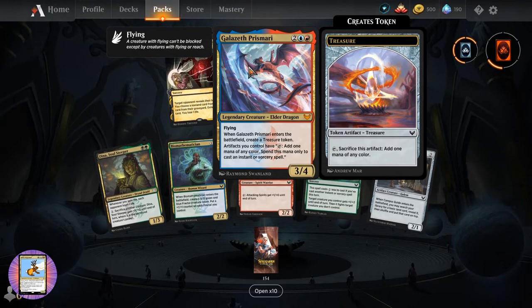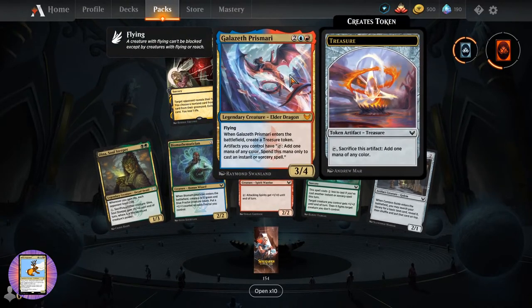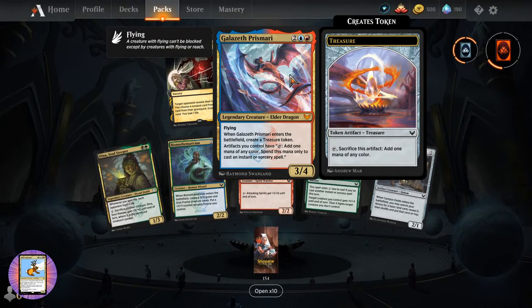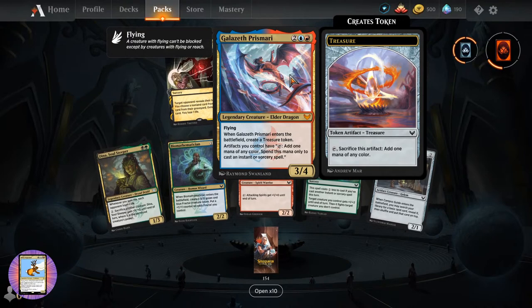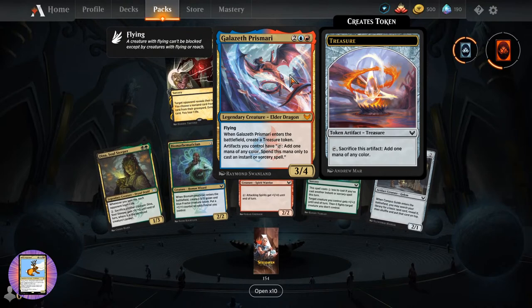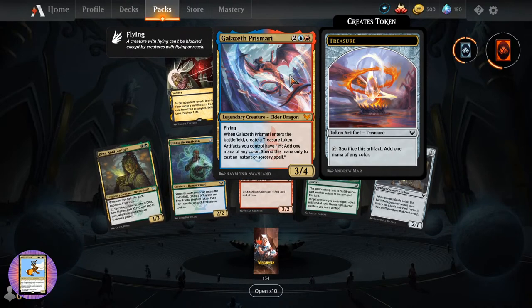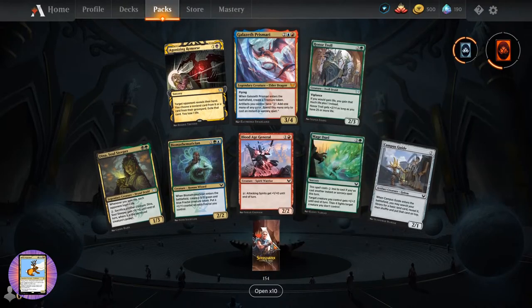Oh yes, a Mythic! So we've got Galazeth Prismari - Legendary Creature, Elder Dragon, three-four for four with flying. When it enters the battlefield, create a Treasure token. Artifacts you control have tap: add one mana of any color, but only to cast instant and sorcery spells. So there's our treasure mechanic, and we have pulled the first of the Elder Dragons!